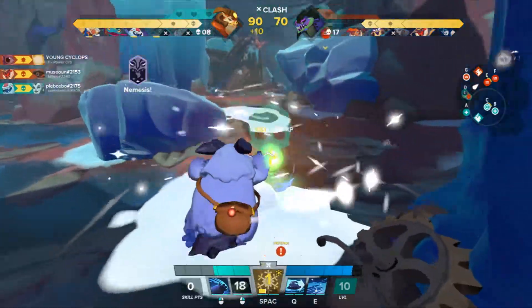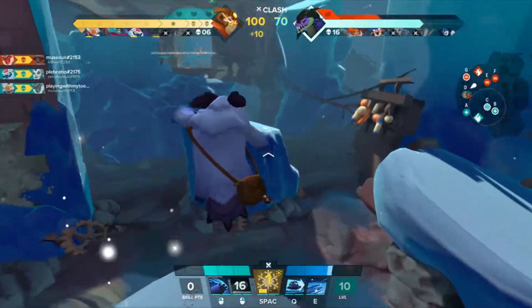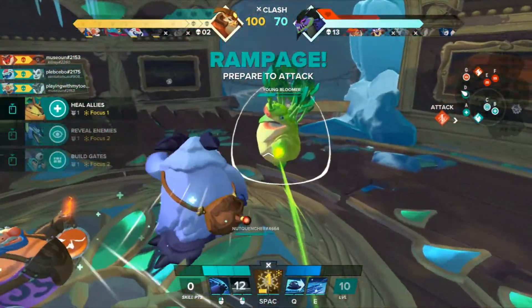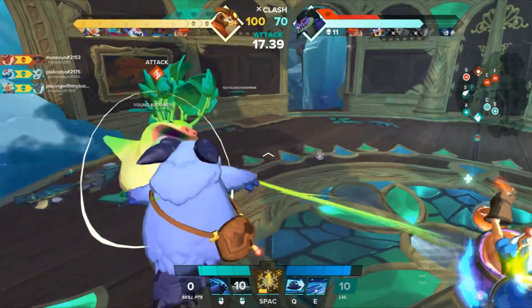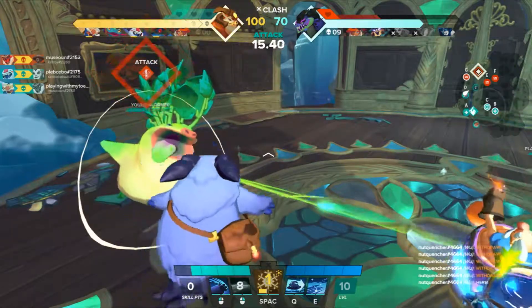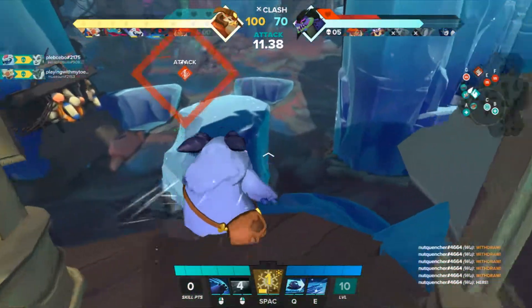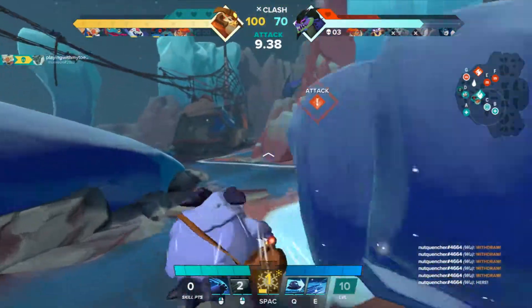Paco's right mouse button launches a snowball that explodes on impact. If it connects with an enemy, they become stunned and frozen, which gives his left mouse button a damage boost. This is one of Paco's major crowd control abilities, and it is the only one that interrupts a target. Since these types of abilities are incredibly powerful, Paco is probably the best at CC.